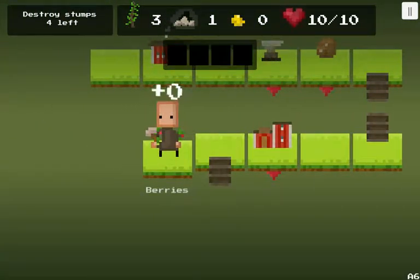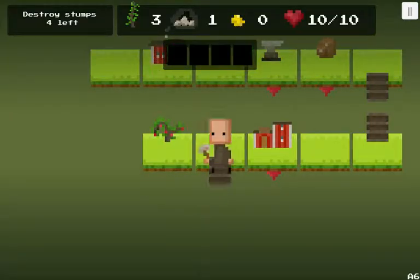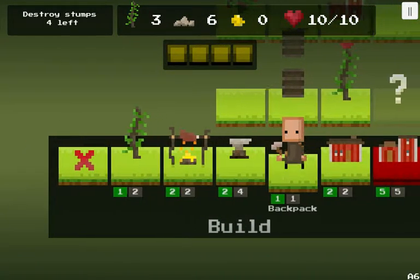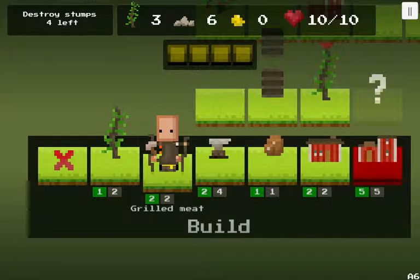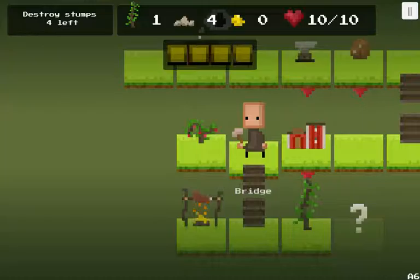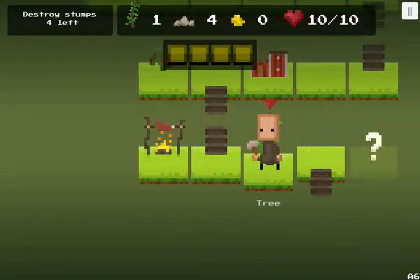Berries — zero. What the hell, man? Destroy stumps, four left. Let's quit on here. Some stone. She's clicking on it. I have everything already. I don't have grilled meat, though. How about that? Uh-oh — go back down. There we go.